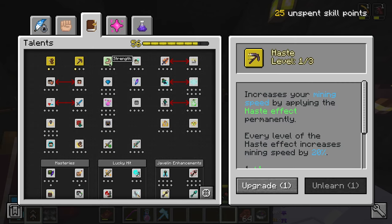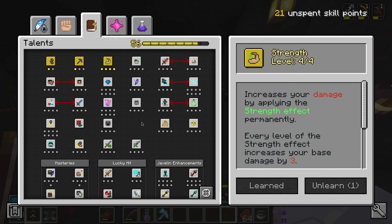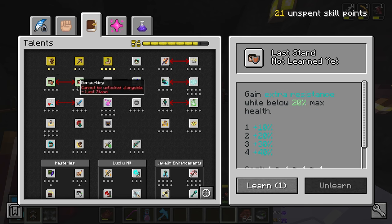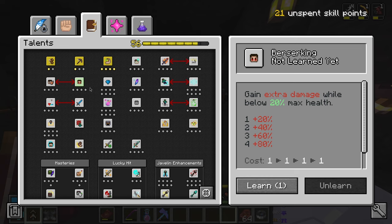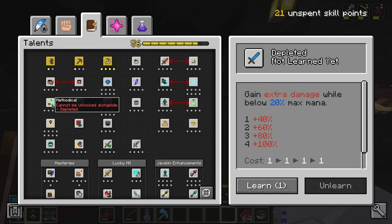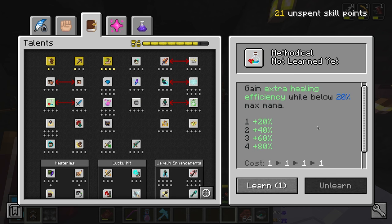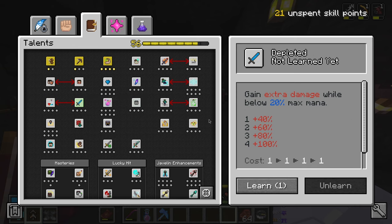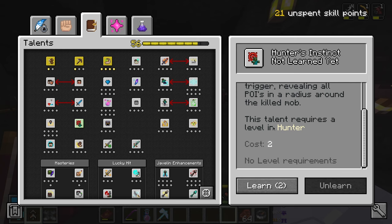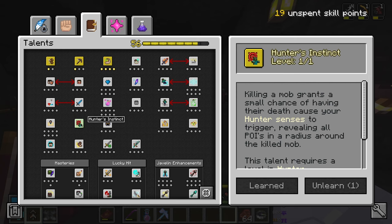I think I had a spot in Haze. Definitely want to upgrade Strength to the max. I had some in Sorcery and Witchery but I'm going to save on those because I'm going to take a look at everything. There are options like: gain extra resistance while below 20% max health, or gain extra damage while below 20% max health. Also, gain extra damage while below 20% max mana - that's kind of cool. And there's killing a mob grants a small chance of having that death cause your Hunter Senses to trigger, revealing all POIs in a radius around the killed mob. This talent requires a level in Hunter - definitely need that, and it's brand new, working together with the Hunter ability.